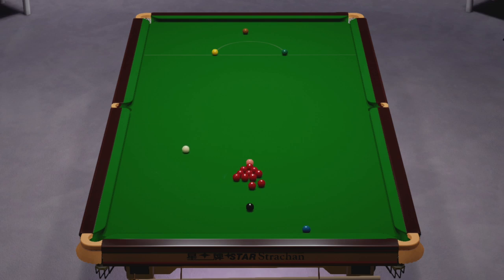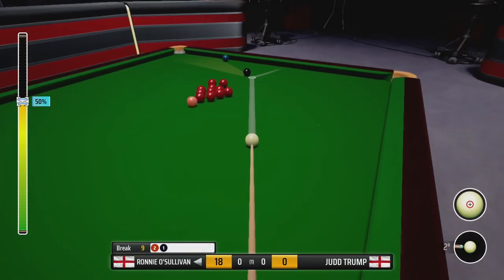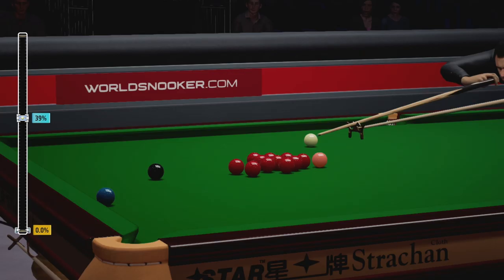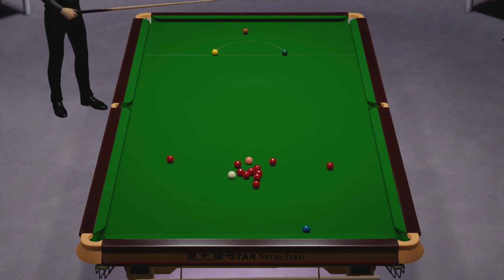I'm moving to quite tricky pots here. The big problem I've got is if I get this pot in, where do I go from there? If I can control the pace I might be able to take that red just to the bottom of the cluster, but I haven't really been able to control the cue ball the way that I'd like. He's looking to pop this into the right corner — good split, that's really opened the table up.